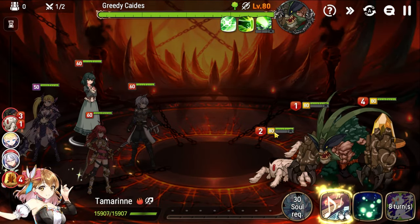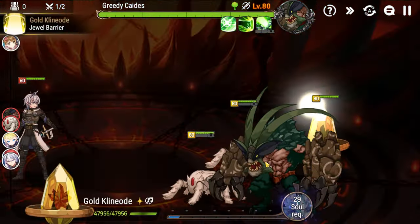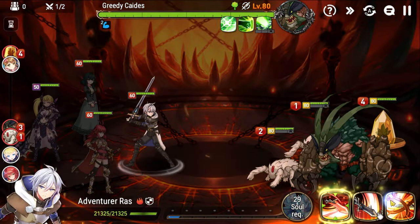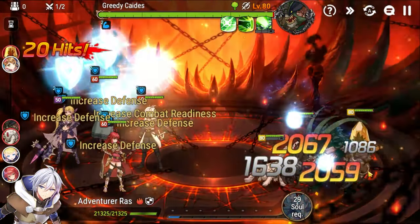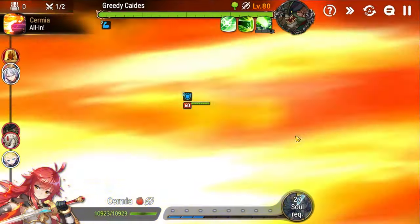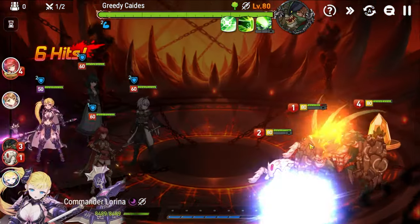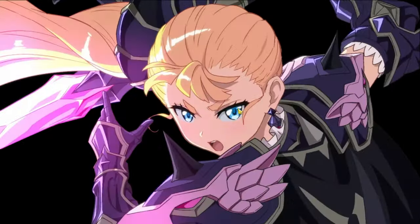Floor one is against Greedy Katies. What you want to do is focus down the two spiders since they do pretty much all of the damage on the floor — the faster you can kill them the better. You want to be pretty liberal with your skill usage for the first part here; just throw everything out there until the spiders are dead.